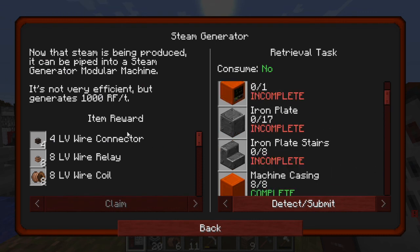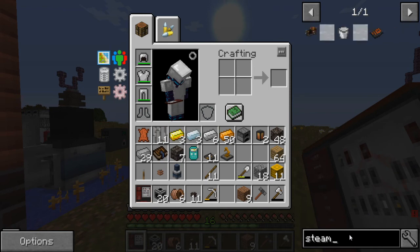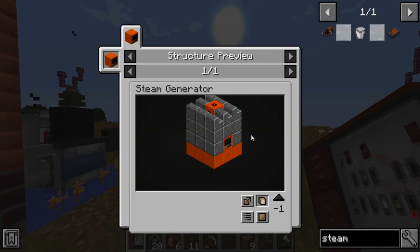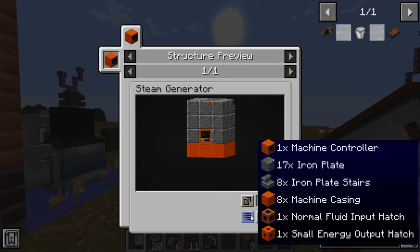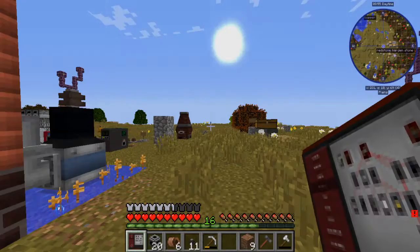Okay, so now that steam is being produced it can be piped into a steam generator from Modular Machinery. It's not very efficient but generates 1000 RF per tick. You know what, that's better than nothing - I'll take that. So the steam generator from Modular Machinery - let's look at what we need.